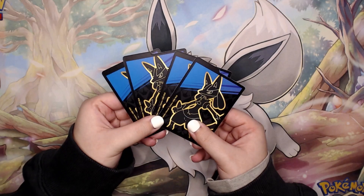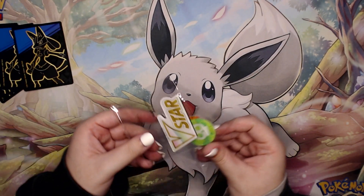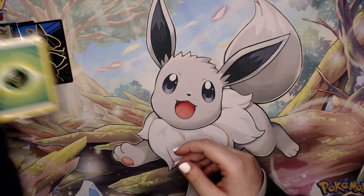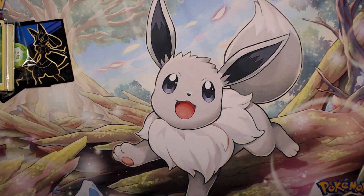First up inside we have some dividers — blue on this side and red on that side. Then we have the markers of course, the Beast Star and the damage counter. We also have the elusive brick of energies that no one really uses. We have a code card for y'all.